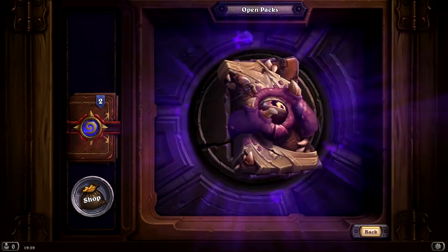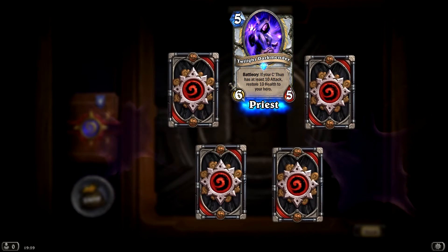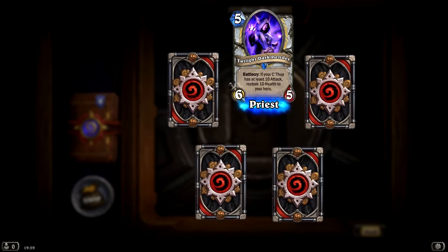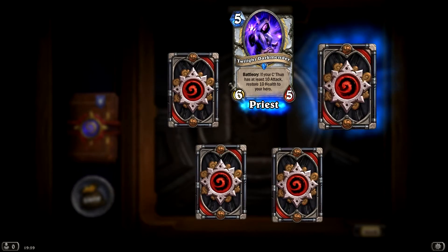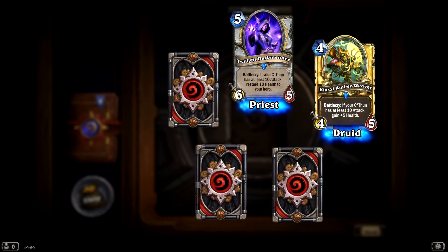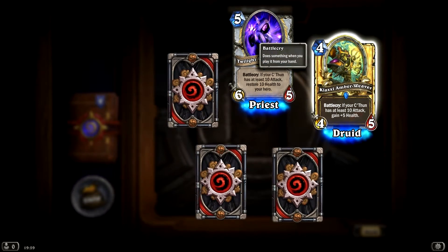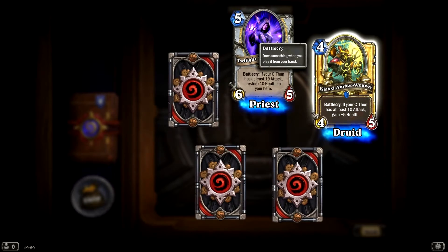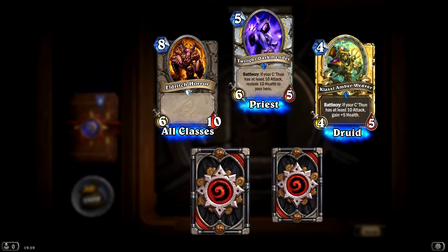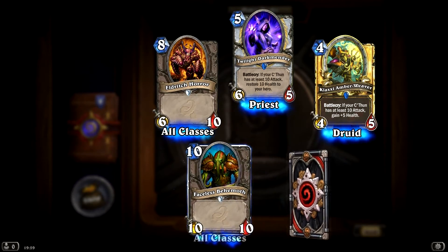The last card pack — open that up. Twilight Darkness: if your C'Thun has at least 10 attack, gain 5 mana. Shit, look at it — it's a golden, it's even animated and all! If your C'Thun has at least 10 attack, gain 5 mana. This is like a wombo combo card. I'm gonna build a deck basically around C'Thun — that is gonna be interesting.